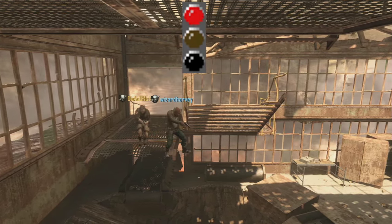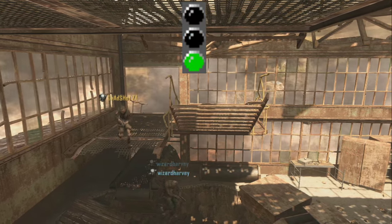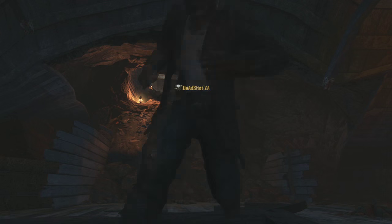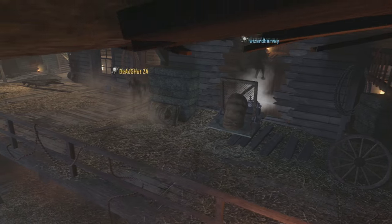We're going to be setting off in three, two, one, go. And here we go, both players are up. Who is going to be the champion of Buried's Zombsticle Course episode three? And here we go — Wizard Harvey going over to that trample scene.